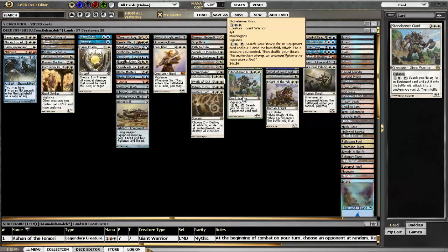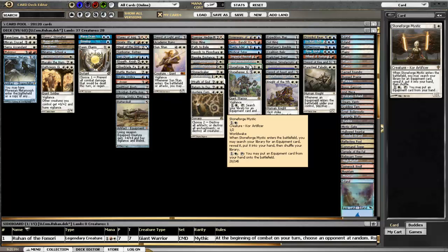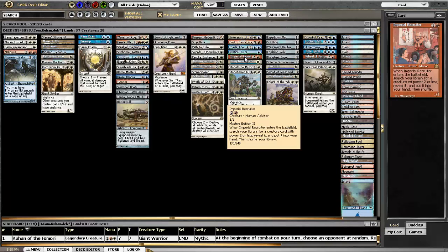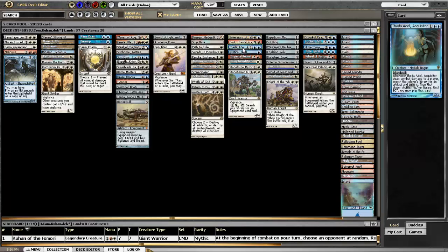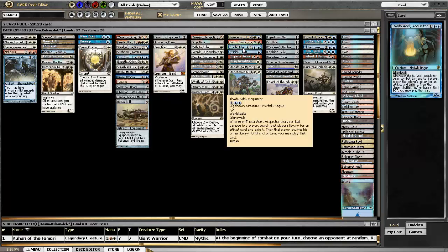I've got a variety of tutors. Most of them tutor for equipment, not necessarily artifacts, and some of them do other things as well. Stoneforge Mystic, Enlightened Tutor — all these are pretty basic. Imperial Recruiter: there's a lot of two-powered dudes in here who are fairly powerful, everything from Luzun to Silverblade Paladin to guys that act as removal. Having the recruiter really helped. Thada Adel was awesome for stealing my opponent's equipment or mana acceleration, and she has Island Walk. There's a ton of people playing Islands, so stick some equipment on her and go to town.